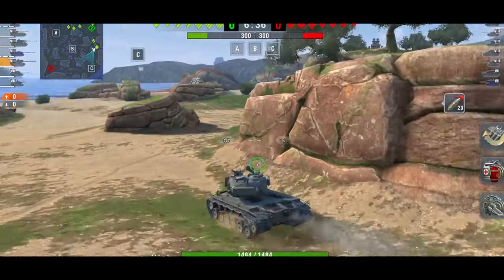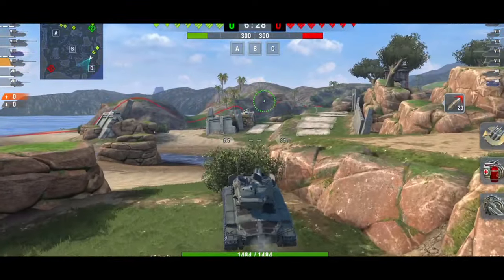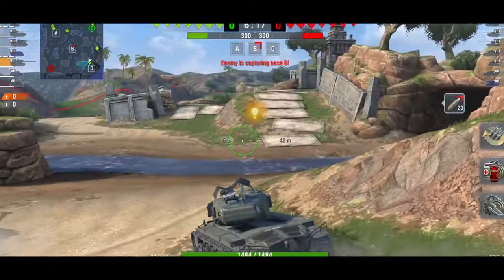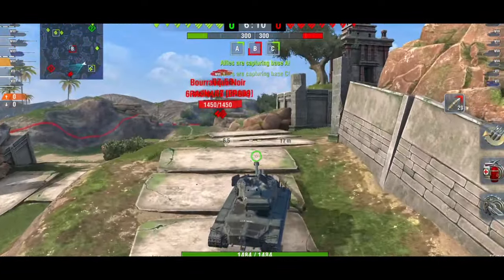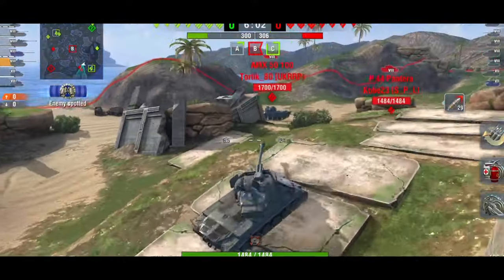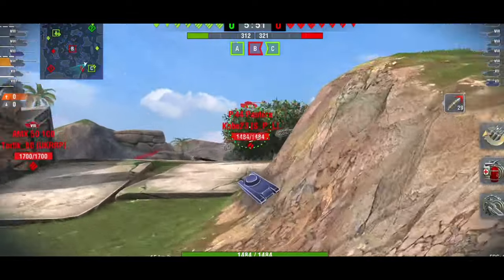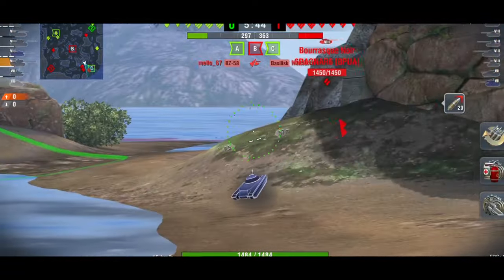Super tank number two is the Super Pershing, a tier 8 American medium tank. When I first started playing the game, this was the premium tank to play — nobody knew how to deal with it. They would go for the lower plate, and because it didn't have the red hit markers it would confuse anyone who didn't understand the game, so they'd all go for the upper plate which was practically impenetrable.